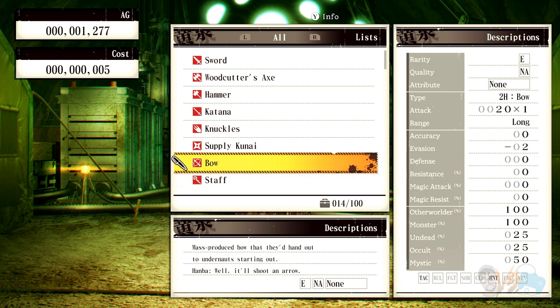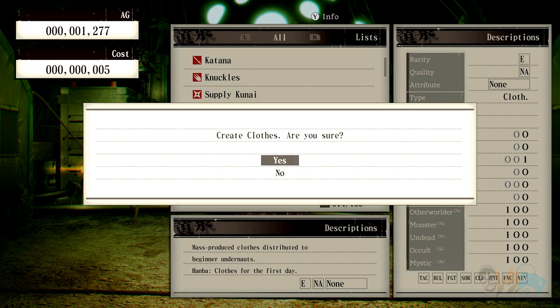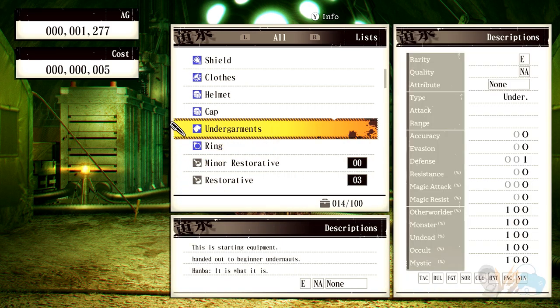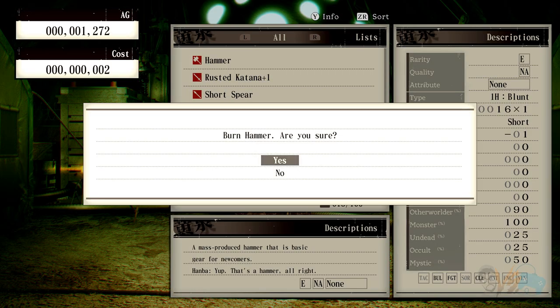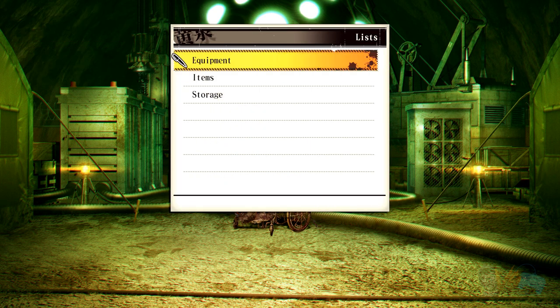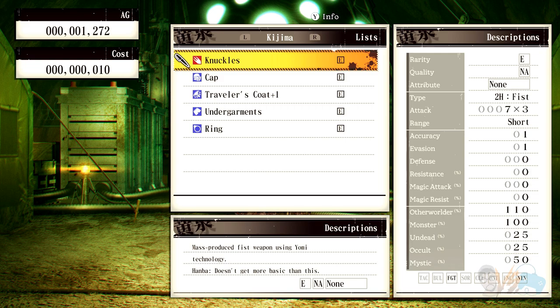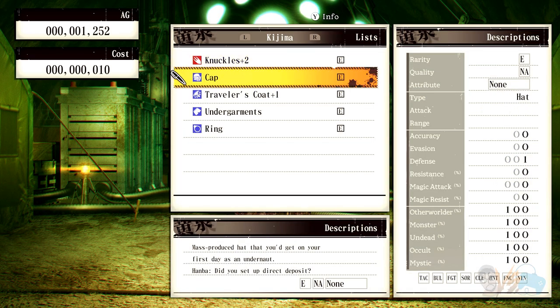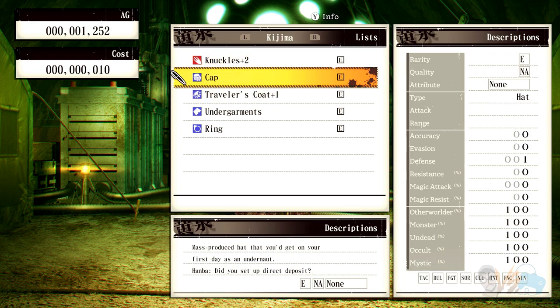Medium supply, kunai, long medium. Can the cleric wear any long range weapons? Clothes, great clothes. I just made that for no reason — I thought I'd be able to upgrade it. Extract a gene — interesting. Upgrade my equipment — these are equipped on Kijima. How do you upgrade? It uses 10 AG, that doesn't seem bad. Plus one — wait, really? Knuckles 2. Defense went up by one. Seems pretty cheap.